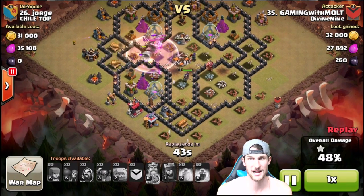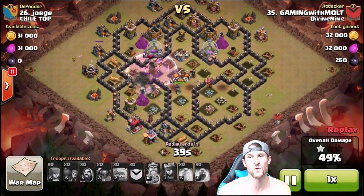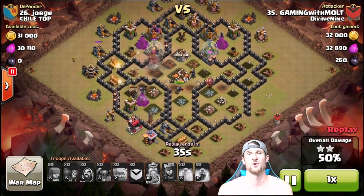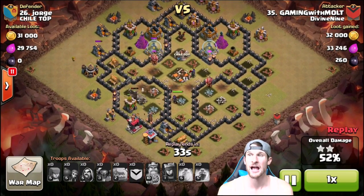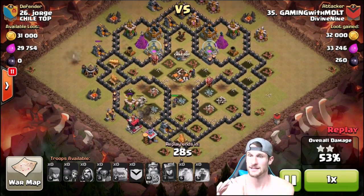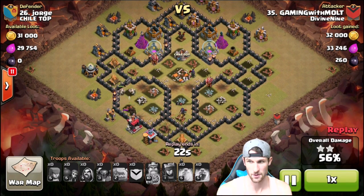Those skeletons the witches spawn do a lot of work distracting defenses. We use our king's ability at the top, they're breaking through the walls — we're at 48%... 49%. We know we're going to get the 50% at this point. Two stars against this base as a town hall 8 is pretty good. I'm happy with that attack — if everybody attacked like that I'd be totally fine with it.